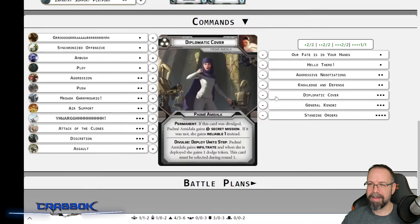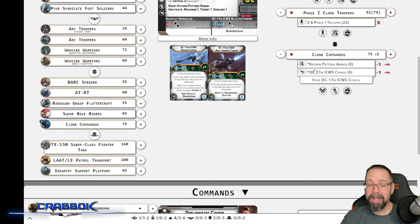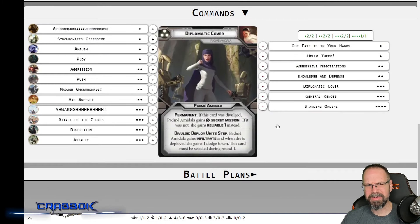Padme dropping in right with the Clone Commandos could be brilliant or could be terrible. You could fake people out — drop all your clones on one side, force your opponent to commit heavily to one side, and then Padme drops in somewhere else, like 'You didn't think I was coming over here?' It can be fun to play those mind games mid-game.